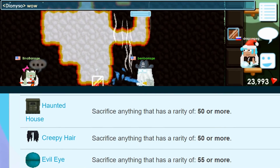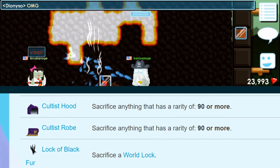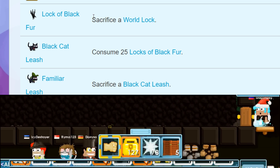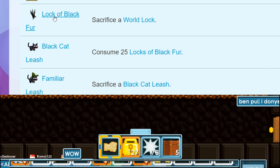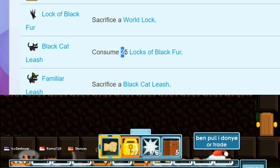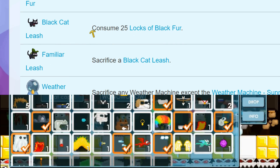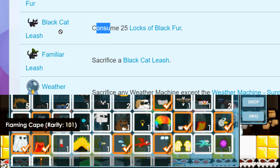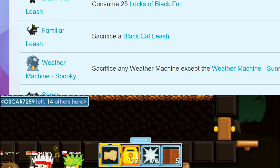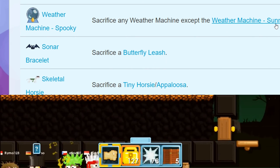Drop stuff that are rarity 30 or more and you get these items — basic stuff. Some of these blocks are awesome if you want to decorate your world. Here's something you do not want to sacrifice: a warlock. Because you can get the Black Cat Leash using 25 blocks of Black Fur on yourself. The Black Cat Leash is now even less than 10 world locks, so if you want this cat just go buy it — don't sacrifice world locks.